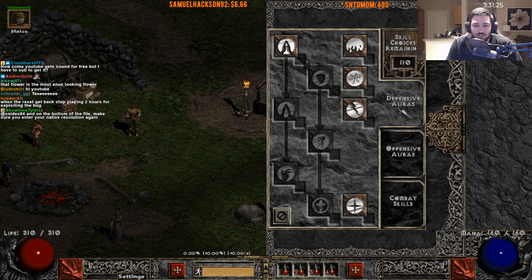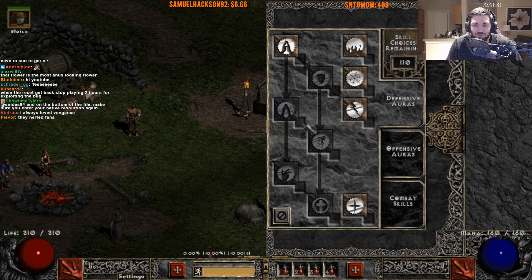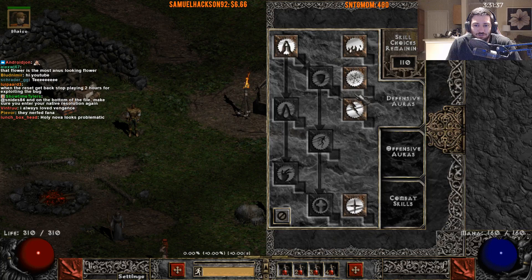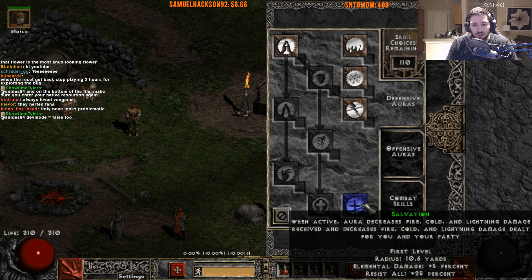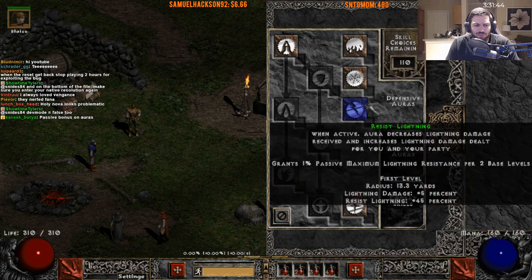Defensive auras looks to be just about the exact same. They removed the requirement to get Cleansing to Vigor. But other than that, pretty similar. You have options of Resist Fire, Resist Cold, Resist Lightning, and Salvation without needing the prereqs there.